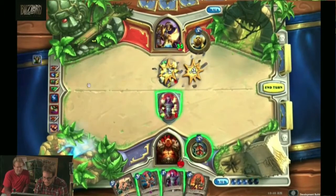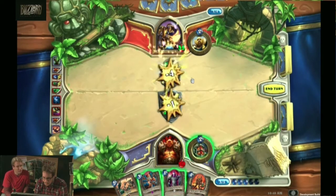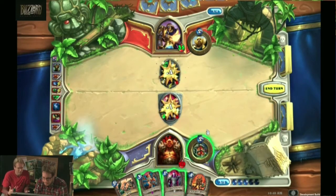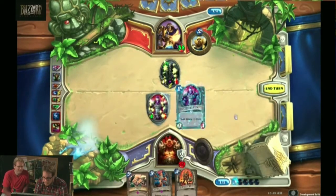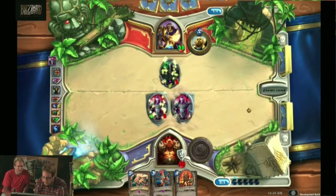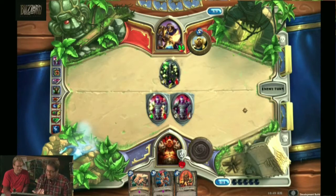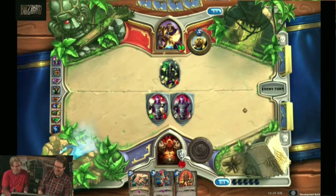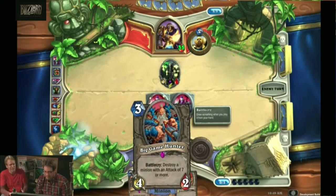Only got that Imp Master left there. Maybe we swing into him to take board position, because we've got card advantage right now — we've got four cards, the paladin's only got three. Looks like he's playing a bit of a speed deck, so I think we might have an edge here. We'll get two Shield Bearers going. The problem is we have Big Game Hunter in our hand, which isn't a great card to play against this type of deck.